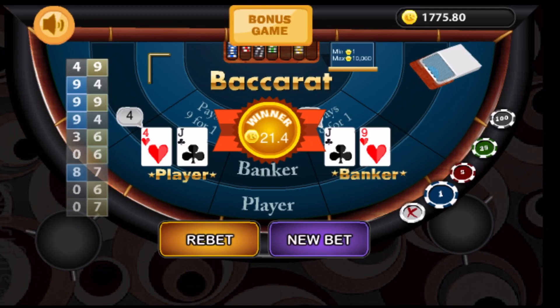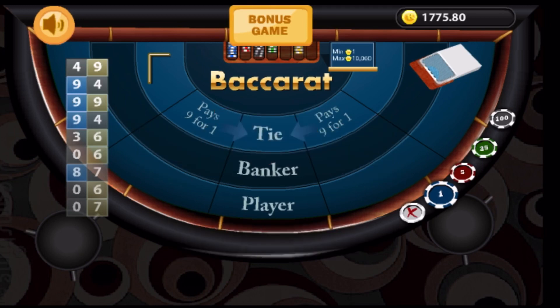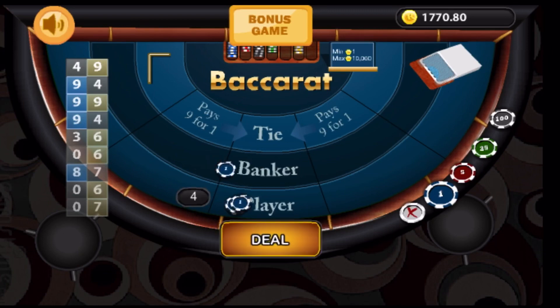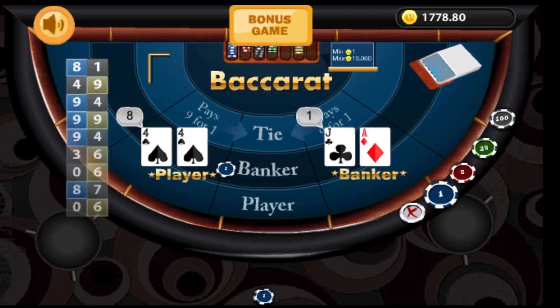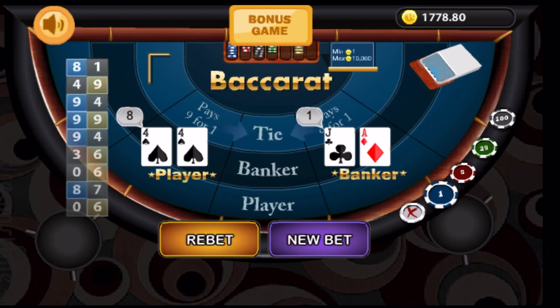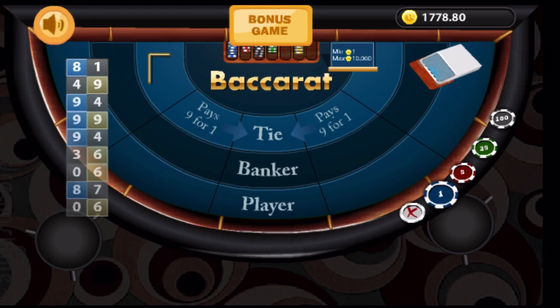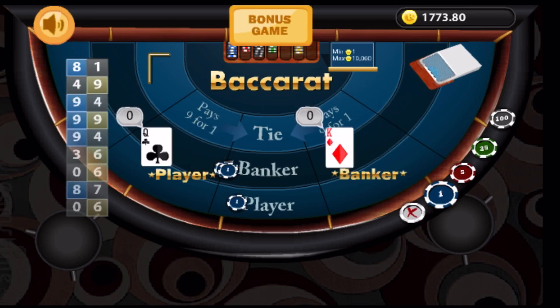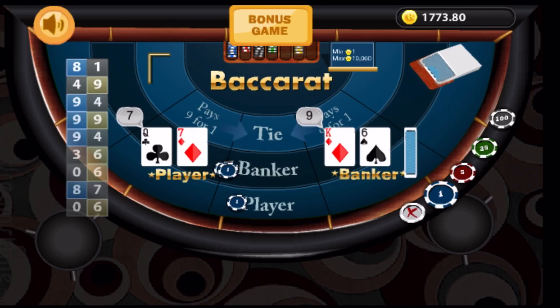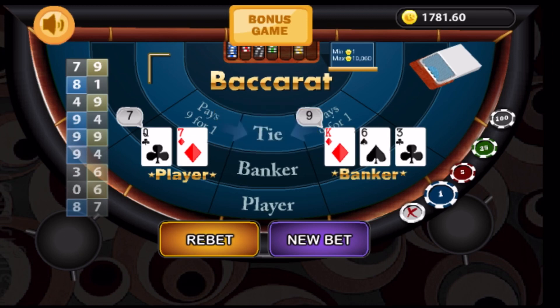And the banker won. So the banker gets one unit and the player gets four. And the player won. So one unit on player, four on banker. And the banker won. One on the banker and four on the player.